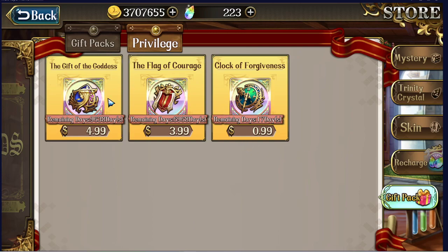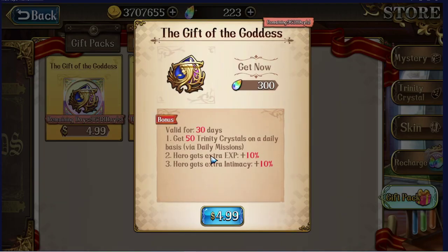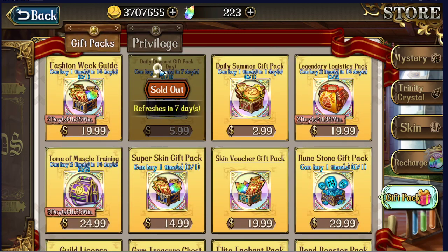You also get 10 EXP to your heroes and 10 to the bond or intimacy from the privilege — not hugely meaningful, but it can save you a potion or a bond material when you're starting out early. If you haven't been getting this, I would start there because it gives you a lot of value over time. The next best thing is going to be the Daily Discount Pack.